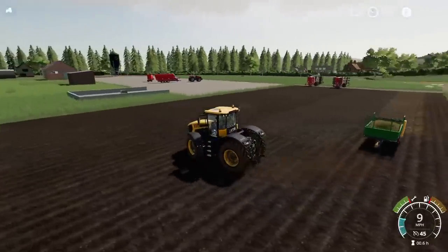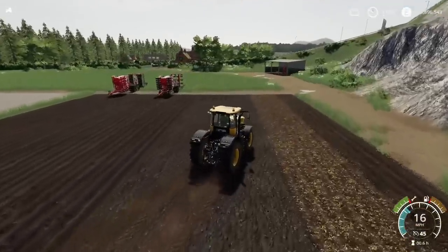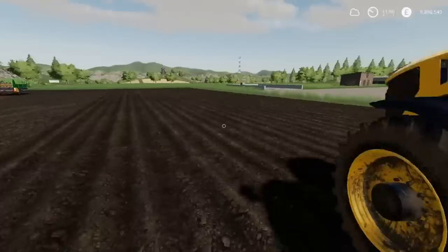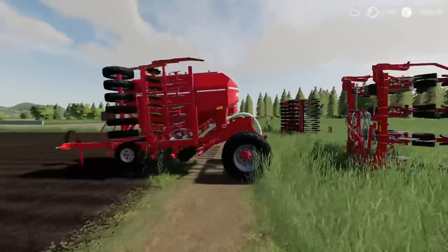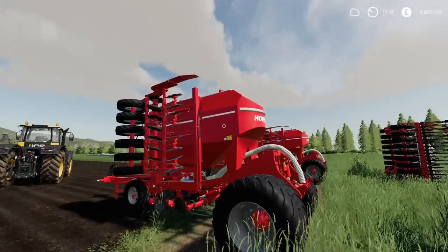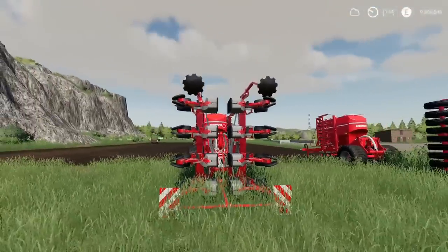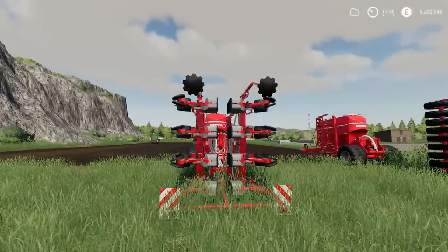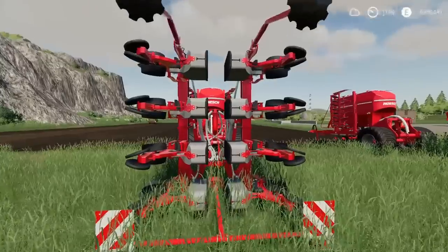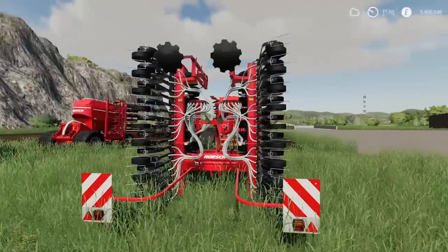Next up we have got a kind of seeder pack. This is by Agra Technic Nordifor. This is the Horst Pronto 6AS Maestro 8RC, but it does come with something else as well and we've got a few different options available. We've actually got a cultivator — a 6 metre cultivator with a seed and fertiliser tank. Then we've got the Pronto and the Maestro back. The Maestro is the planter which will do your sugar beet, corn, and your Pronto is your regular seed that does your more cereal crops. They're all 6 metre options.